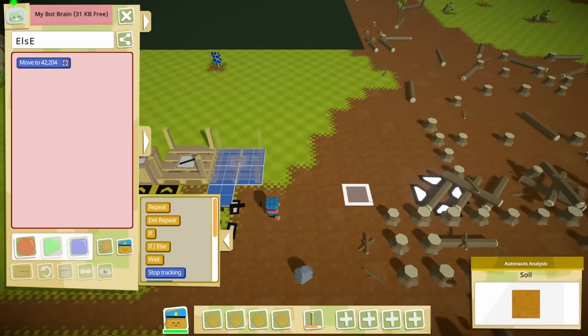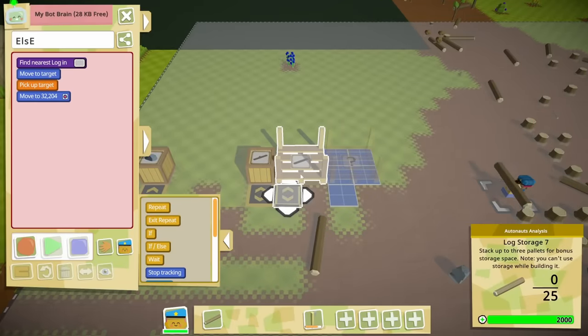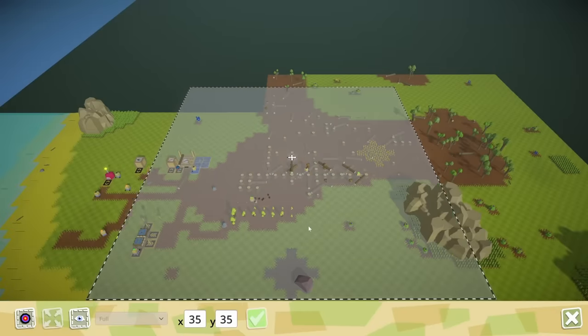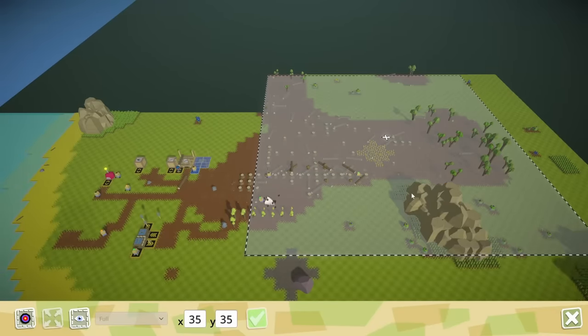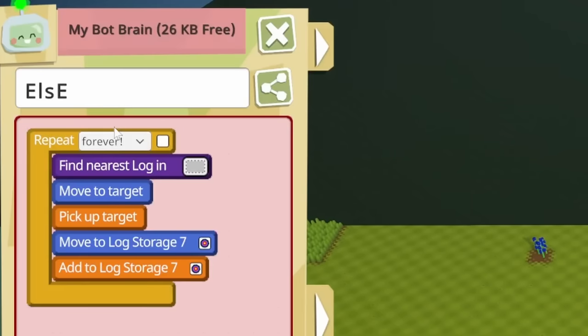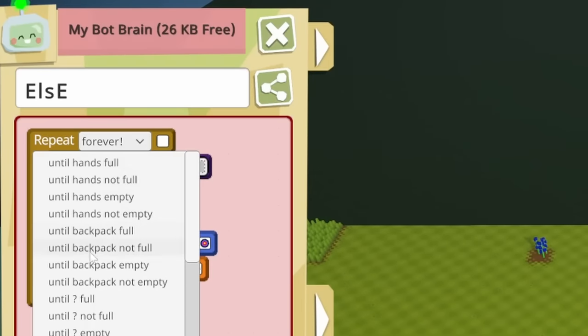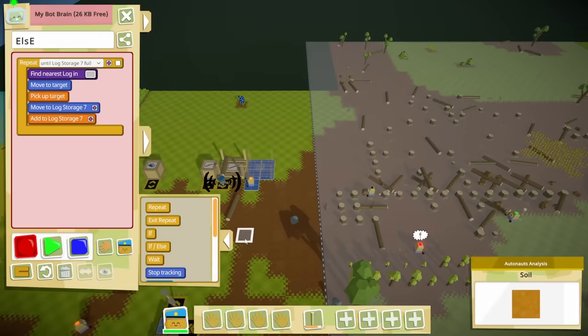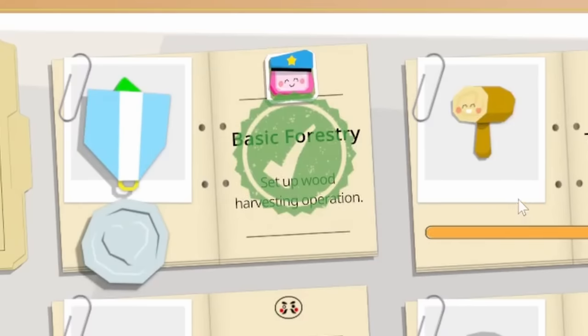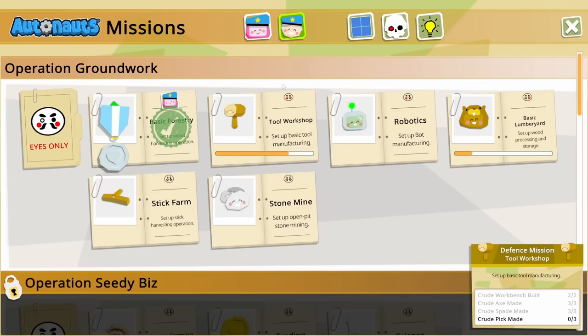We'll leave this log out here for demonstration purposes. So you find a log like so, and then drop it in here. Robot see, robot do. We'll change your investigation area — we could cover a lot of area with this. Just do that until this is full. That's all working very well. Check it out — we already have basic forestry done. Now we also need to make some crude picks.